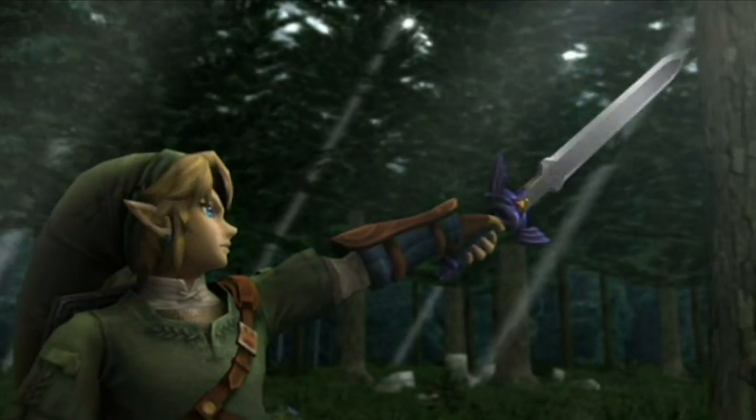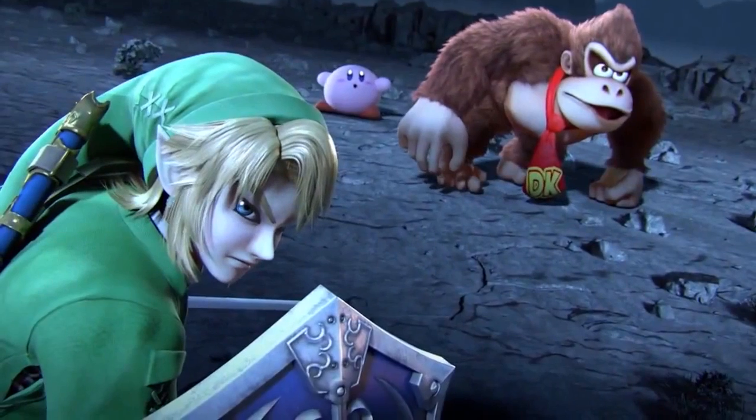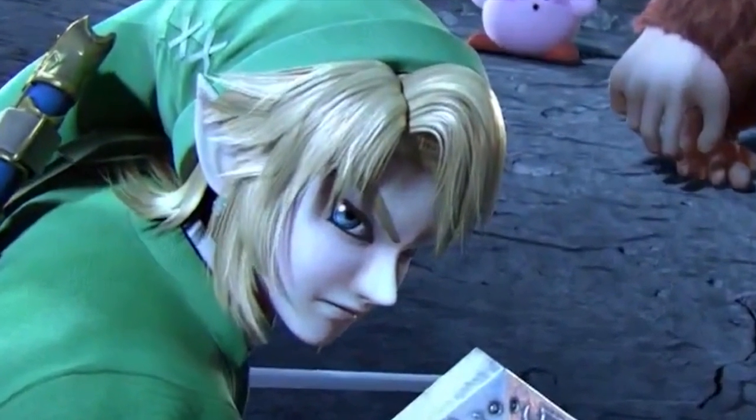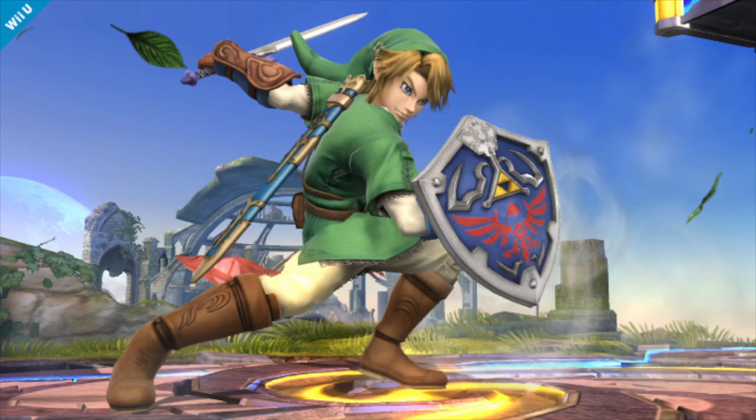Although he has the same moveset, he has a completely new design that mimics the look of Skyward Sword. I mean just look at the new design — it's gorgeous. If you take a look at these screenshots, you can see that we're taking the same position in Super Smash Brothers Brawl versus the upcoming Wii U version of the game, and man does the design look way better. Link's character model just looks a lot smoother, it resembles the look of Skyward Sword, and it just looks a lot better overall. The Hyrule Shield is a lot more vivid and colorful, as well as all of his clothing.